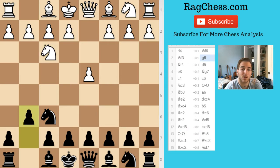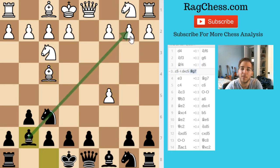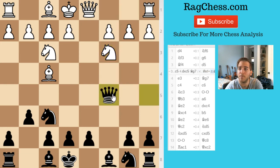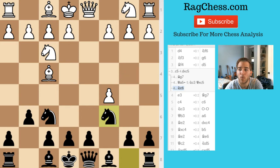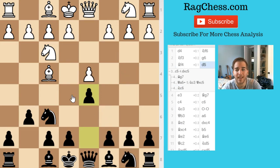So I played g6 just to turn it into a King's Indian, and then of course bishop f4 as I mentioned. Then I played d5, but I think the right move here is c5 to directly challenge the center, because if he ever takes and I go here, this bishop becomes really strong. I think I played d5 because sometimes I get caught up in what engines tell me to do without really thinking why.